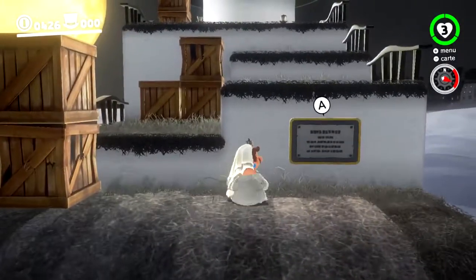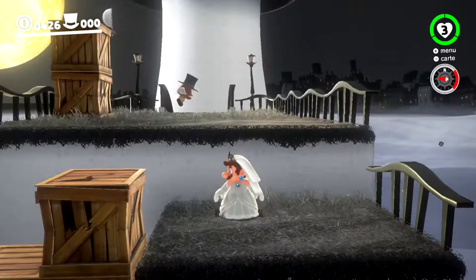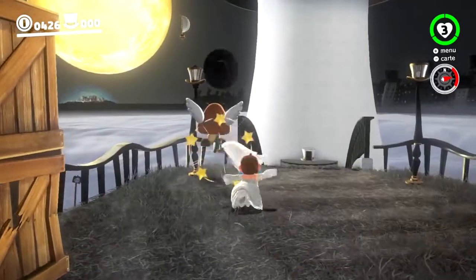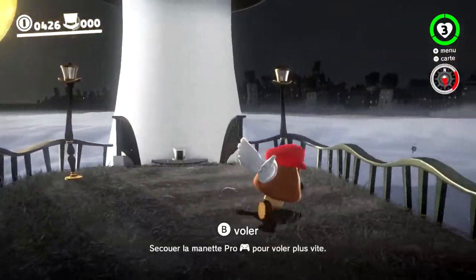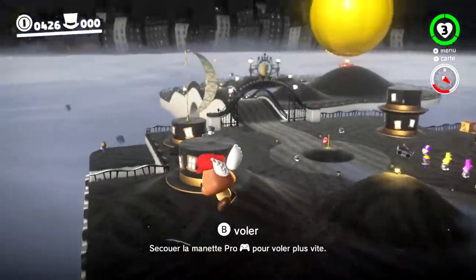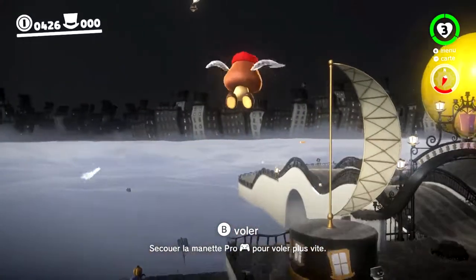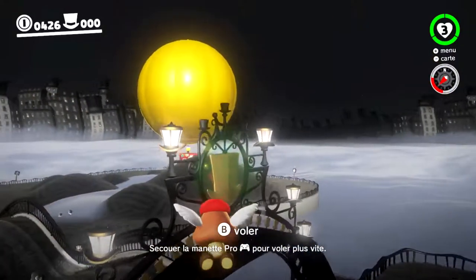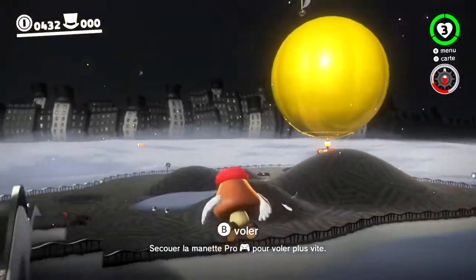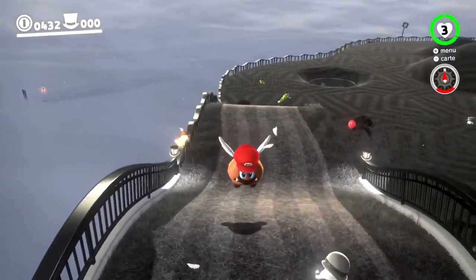J'espère qu'ils ne vont pas garder Capi pour le prochain Mario, à moins qu'il s'appelle Mario Odyssey 2. On peut prendre possession de n'importe quel PNJ ou ennemi — surtout ennemi. C'est plutôt pas mal. Pour les PNJ, c'est juste pour récupérer quelques lunes. Normalement, on prend possession de tous les ennemis du jeu.